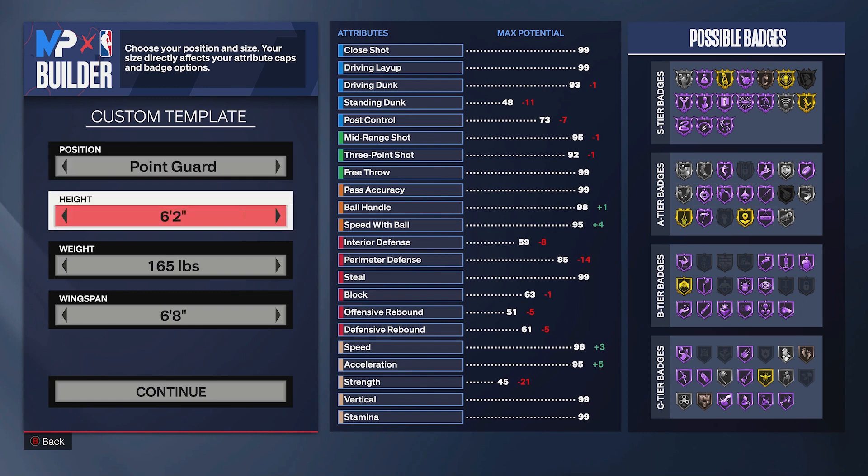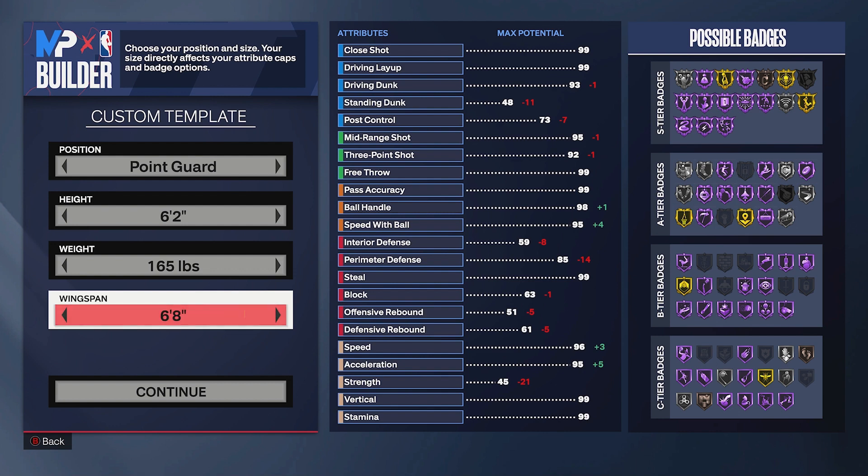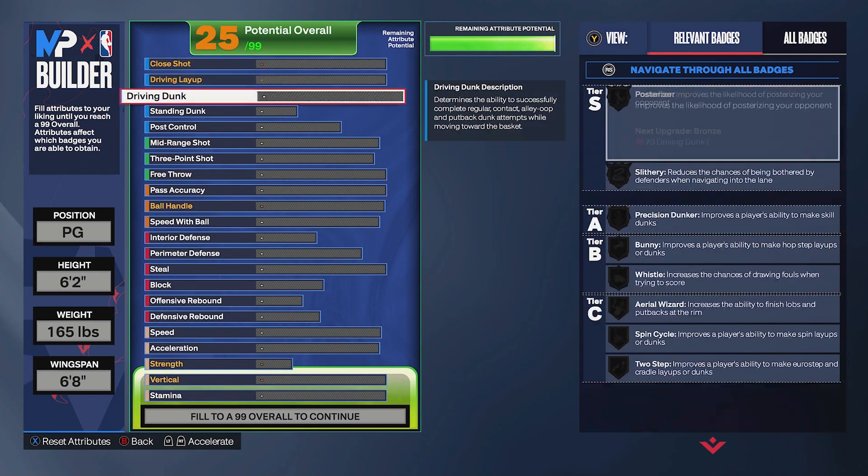We've got a point guard going six foot two, minimum weight, six foot eight wingspan. You can go lower or higher on the wingspan if you want — it's not going to affect any of the attribute caps we want to hit. We're leaving it at six-eight to hopefully get a little better contest on the perimeter.